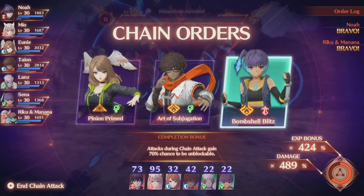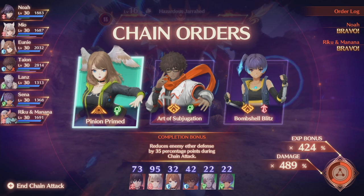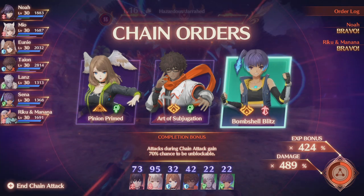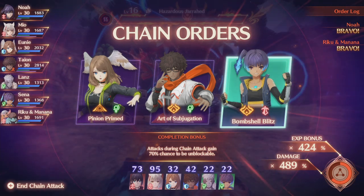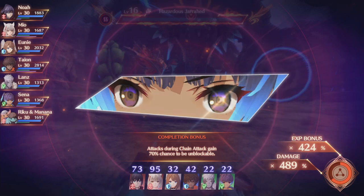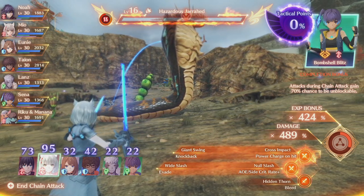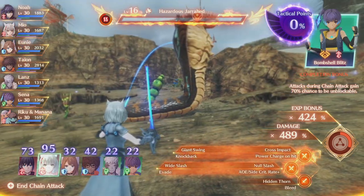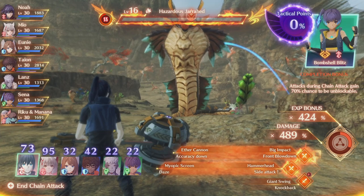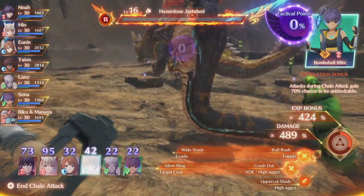To check who you've used already, you can see the top right — I've got a Bravo with Noah and a Bravo with Riku and Manana. It's actually impossible for me to pair here because none of these pair with Noah. So I'm going to pick Sina. There's no way for me not to get a pairing on the next round, so we'll get an Ouroboros. We have two chain attacks left before we're out, so everything is set up just right. Sina is an attacker and will combo with Mia, who does 95 TP base at this point.